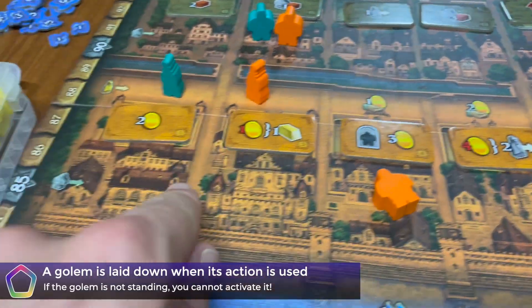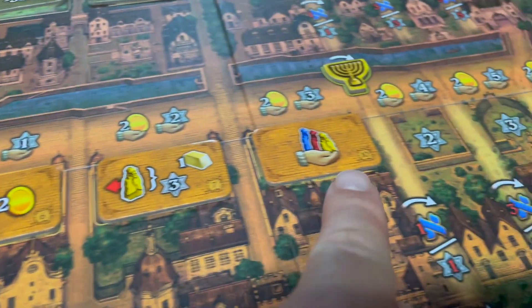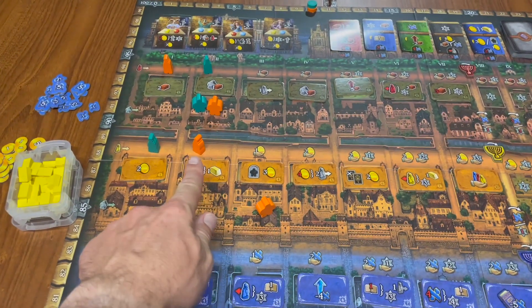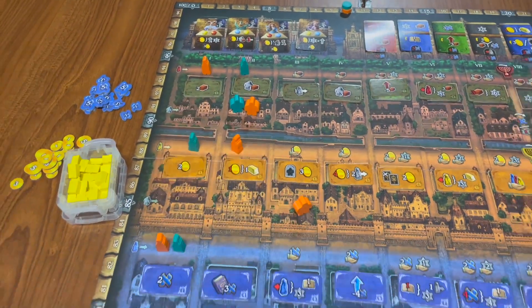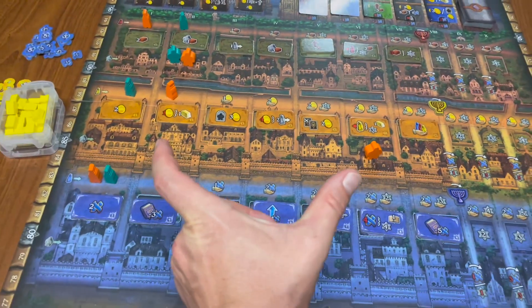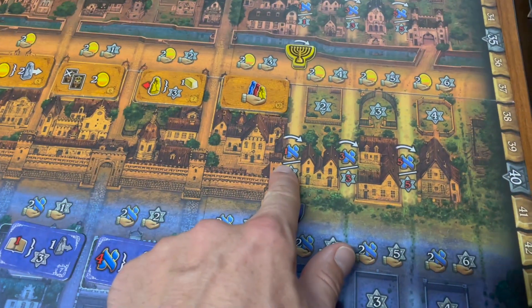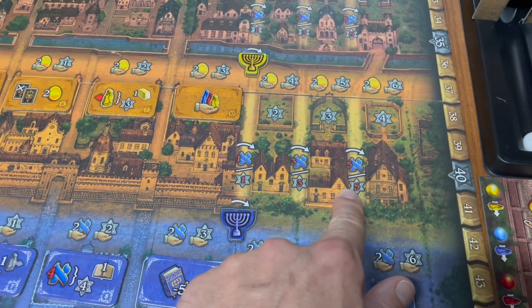The work actions are in numerical order, so generally stronger work actions are farther down the track. However, during the last phase of the round — Golem Control — you'll have to pay knowledge for every space the Golem is beyond your students. Farther down the track is going to cost you a lot more, and the cost for not paying your Golems is five victory points. Furthermore, at the end of the track, Golem Movement is going to cost you increasingly more knowledge or points.